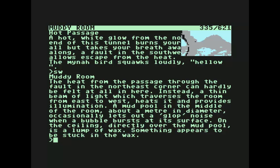Muddy room. The heat from the passage through the fault in the northeast corner can hardly be felt at all in here. Instead, a thin beam of light traverses the room from east to west, heating it and providing illumination. A mud pool in the middle of the room, about a meter in diameter, occasionally lets out a gulp noise when a bubble bursts at its surface. On the ceiling directly over the mud pool is a lump of wax — something appears to be stuck in the wax.